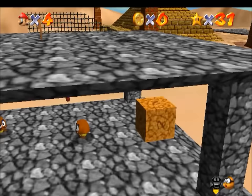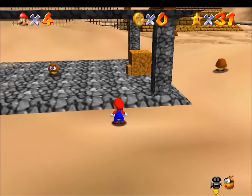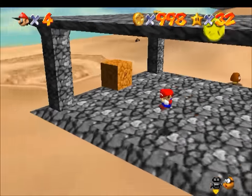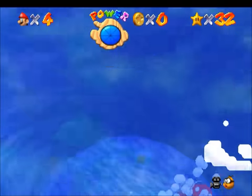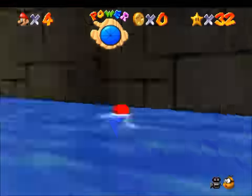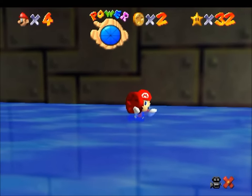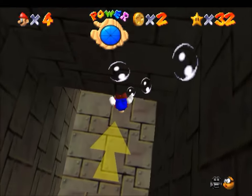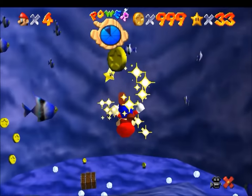For Shifting Sand Land, we can get to 999 just by using the cork box glitch again, like we did for Bob-omb Battlefield and Whomp's Fortress. Pretty standard — we don't even need to enter the pyramid. For Dire Dire Docks, our only infinite coin method is cloning, but here we actually can get to 999 coins. When we go through the loading point, the clones disappear, so they won't build up like they would in Bob-omb Battlefield. So using cloning, we can actually get all the way up to 999 coins.